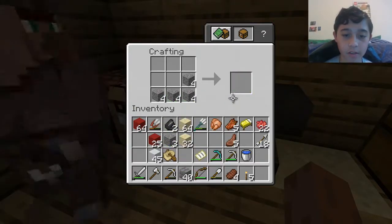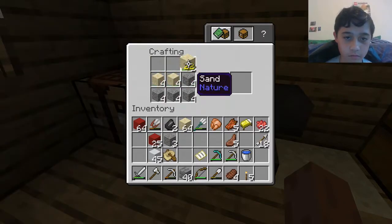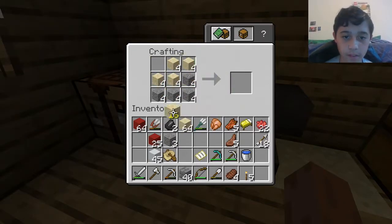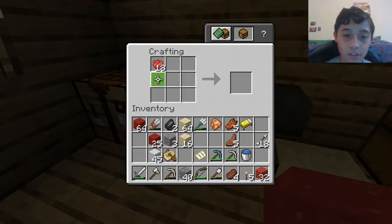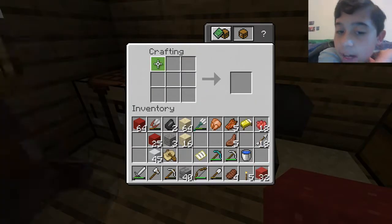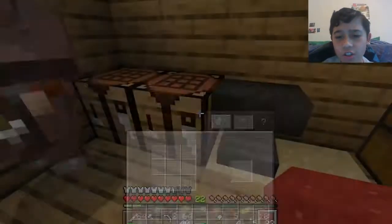This is probably all we need. I can grab four of all of this. That's probably all I need for now. Let's add just all of those red dye. Now we have 32 red concrete powder. I'm not sure what I'm going to do.